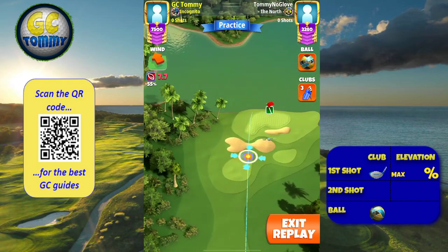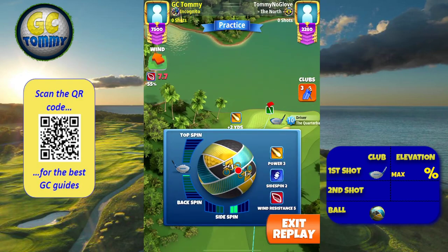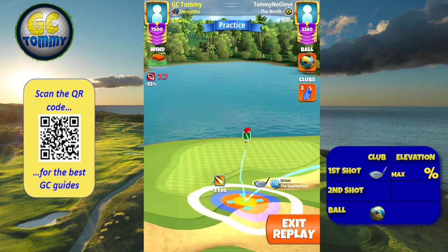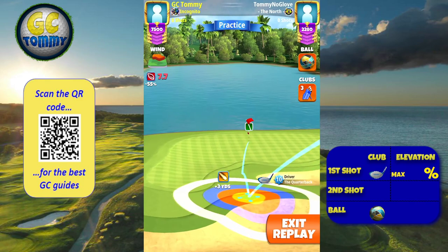Hole number four here — we do have option one which is a rough bump. We're playing 0.9 backspin and two right spin, one click away from one backspin. What I'm looking for here now is mainly the ball guideline and the yellow ring. I want the yellow ring to overlap the rough line and the bunker as an equal amount.